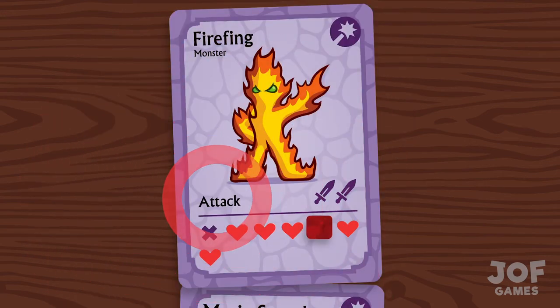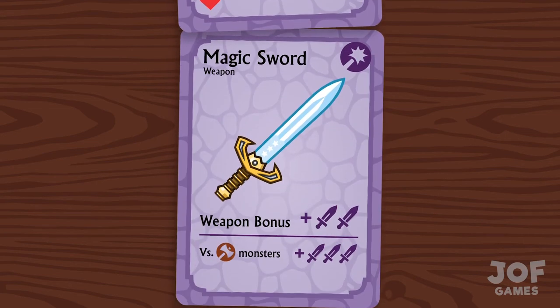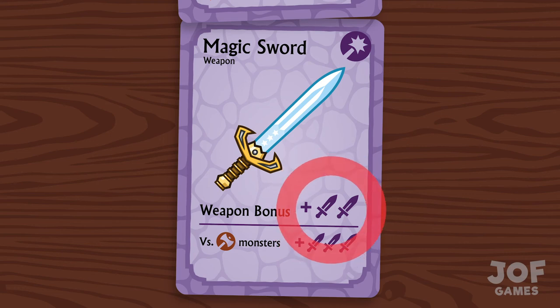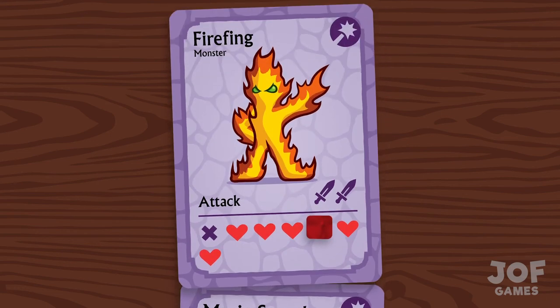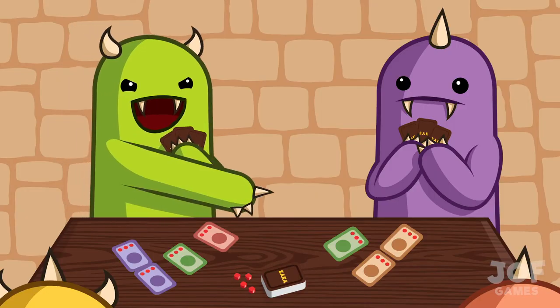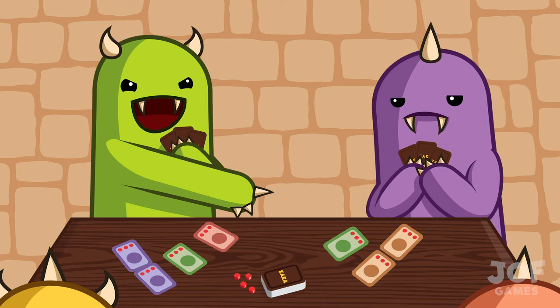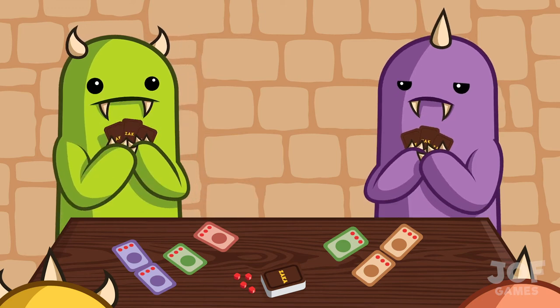To use an attack ability, add up the number of swords beside your chosen attacking monster's ability, as well as any weapon bonus if they have a weapon. This is your monster's attack strength. Next, choose a defending monster to attack. You can choose any opposing monster on the battlefield to attack. This is where you can get your revenge, or break a truce you pretended to make.